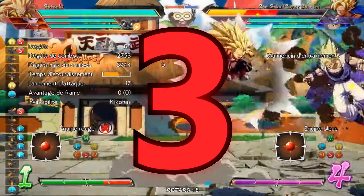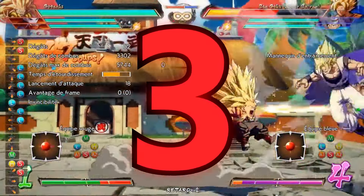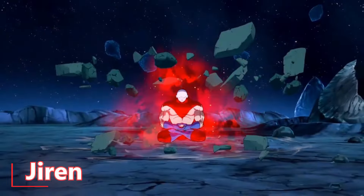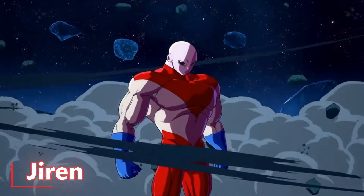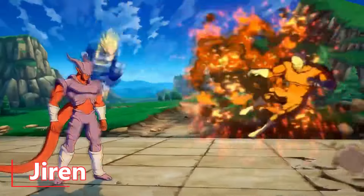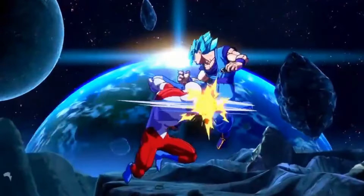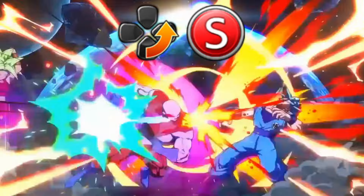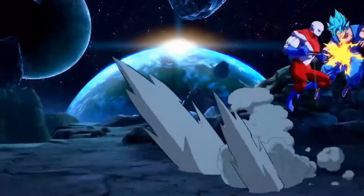Now time for the top 3 — this is where things can get pretty controversial, but I'll make my case. Starting off with Jiren at number 3. He's had a similar journey as Blue Vegeta, being considered very weak when first released but has gotten extremely strong. Not only is his damage output great with strong neutral and various high priority tools, but he's super flexible. His combos and game plan allow him to work with any assists, and he provides very versatile assists — there's offensive pokes or a make-heavy one.